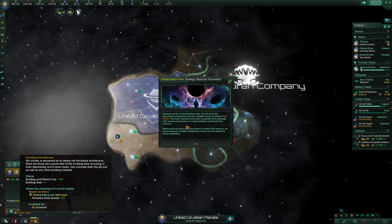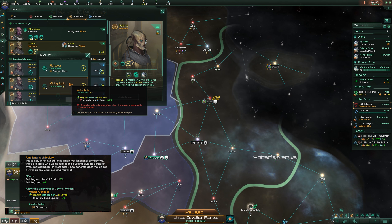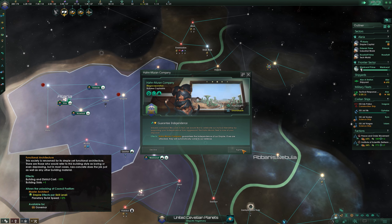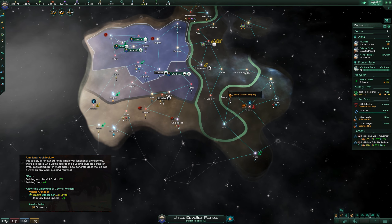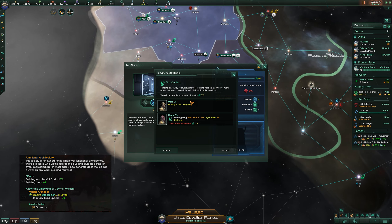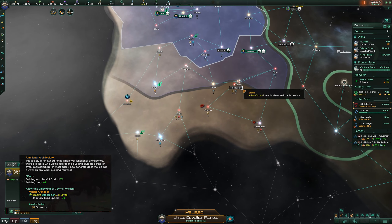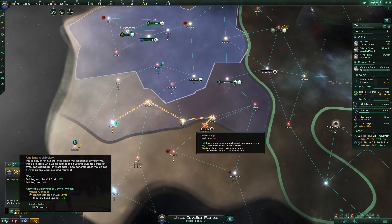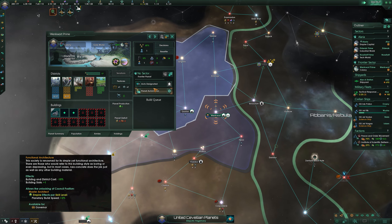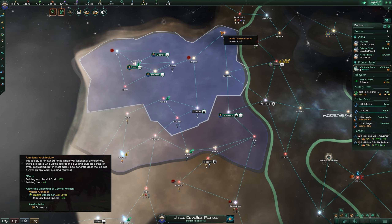Next up we have Functional Architecture. Back to planetary focus with this one, and it's a great pairing for Mining Guilds if you're super into speedy planet building. The extra building slots will let you make the most of your planet right from the get-go without the need for extra districts to increase your capacity. The reduced planet building costs will let you get your planets filled up for cheaper, and the increased build speed from your counselor will get them filled up faster. Combine all of this and you can get planets from nothing to bustling metropolises in no time flat. It may eventually outlive its usefulness in the later game, but you should reach that point a lot faster than normal, so that's fine — you get a tasty lead pretty much right out the gate.